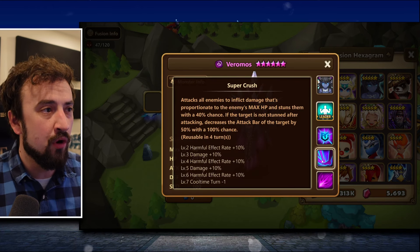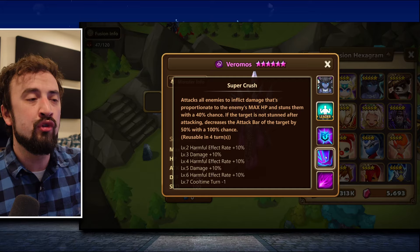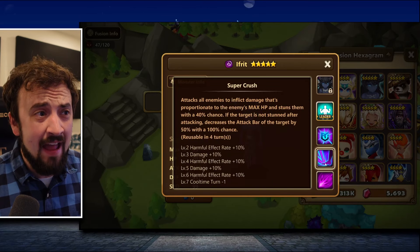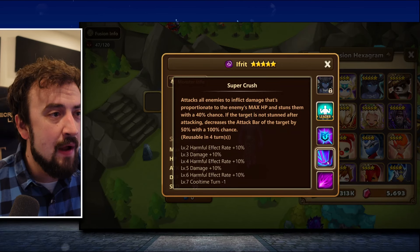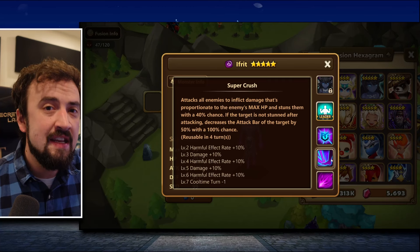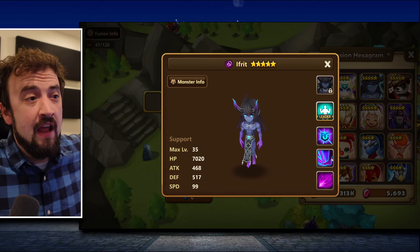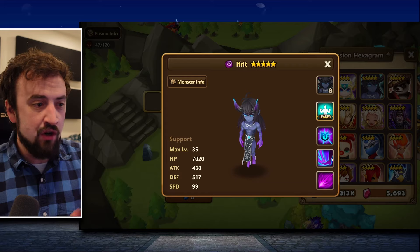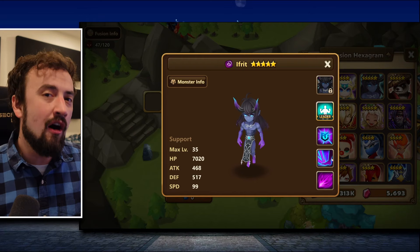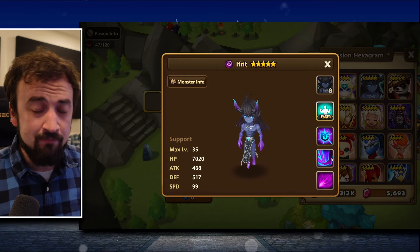He does Super Crush, attacking all enemies with max HP damage. It will either stun them, or if it doesn't stun them it knocks their attack bar down by 50%. Knocking attack bars down is so important as a new player because you just don't have the damage to speed run it. You have to long-game it, sustain through it, and one way of sustaining is by not letting them have turns.